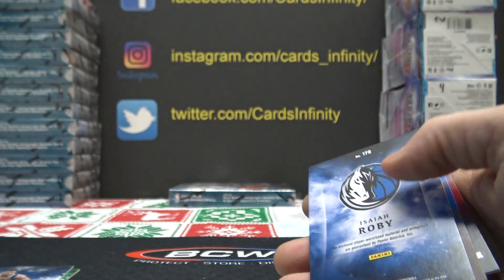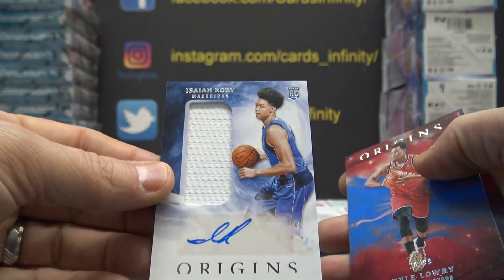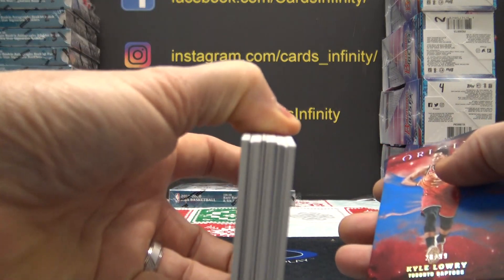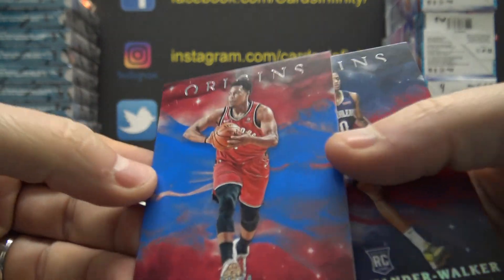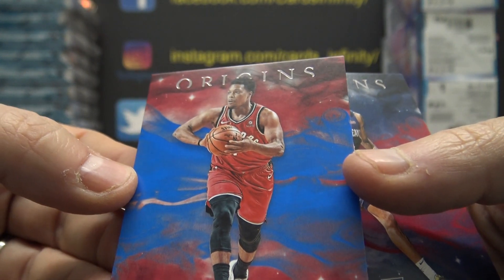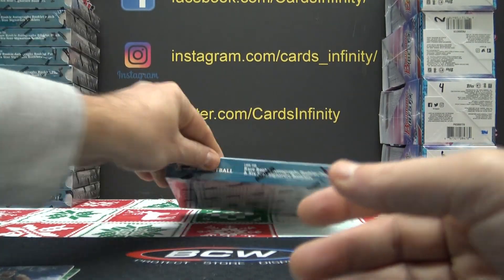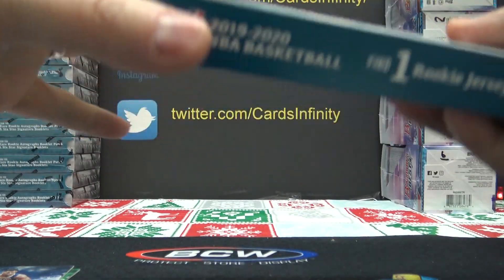Kevin, you got a short print coach Pat Riley. Isaiah Roby — no way, another 8, 178. 8 again — this is the 8 right now. Jason P, you're getting a massive amount. No way, another 8 — Kyle Lowry, 28 of 99. Looks like the 8 is scooping a lot in this one.